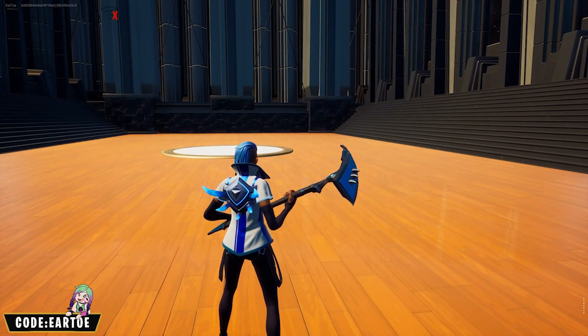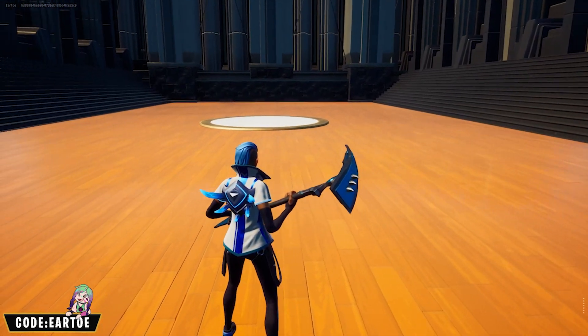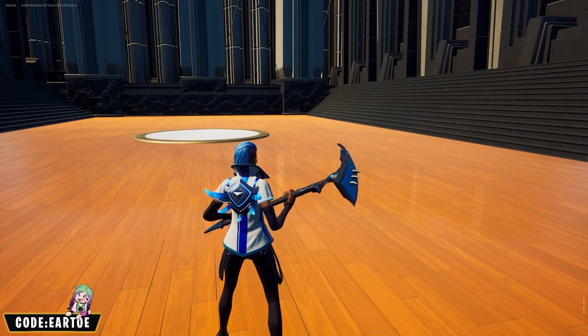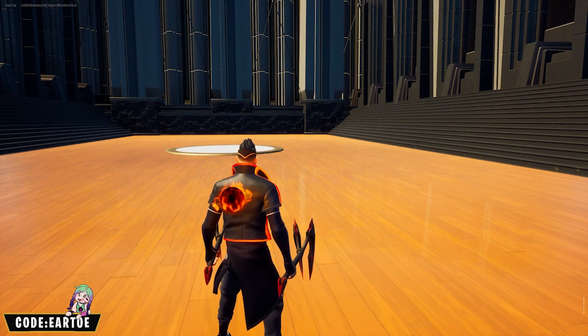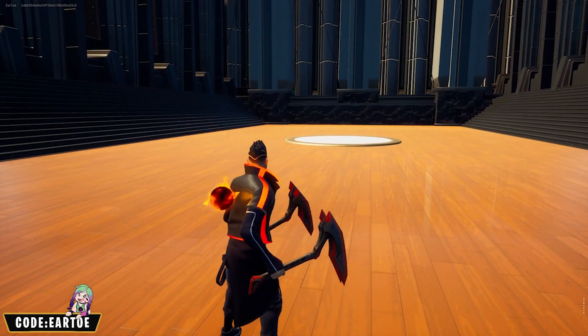We now have the Point Patrol wrap and it looks very good with this back bling — the Ice Spikes. I really like this back bling combination on the outfit. The pickaxe is just okay — the Small Striker — but all together very decent. Next, the Heat wrap with the Fire Starter back bling and the Double Cross Dagger — that one looks good together.